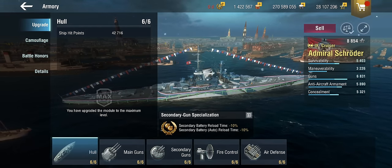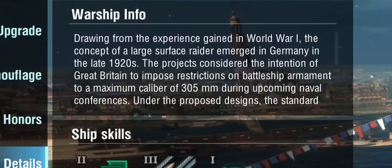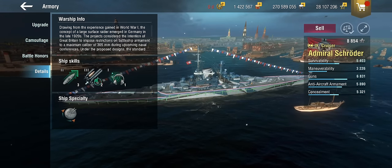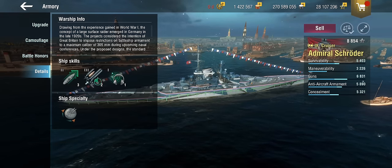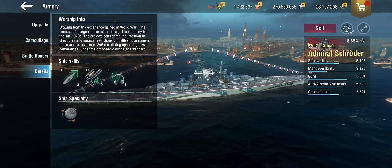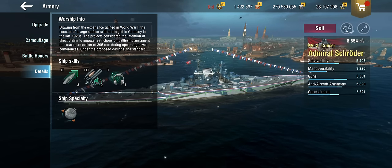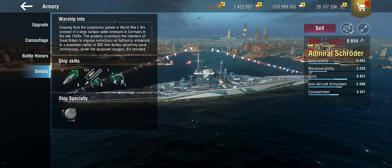So, the Admiral Schröder. Let's take a quick look at the blurb: it is some hypothetical surface radar design from the late 1920s that would have used 305mm main guns. These are much older 305mm main guns than you normally find around here. For example, the Odin at tier 8 — a ship I'm very much in favor of — has 305mm main guns but on a much more modern version. It's some form of paper ship that never existed, and as such there's not an awful lot else to say.